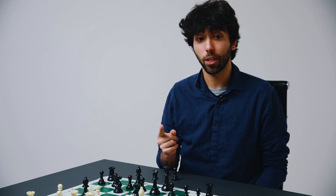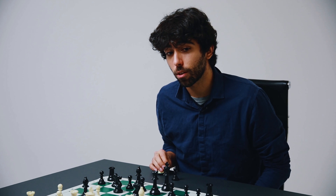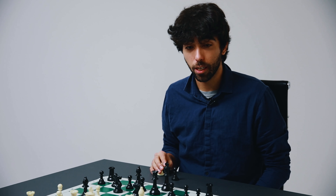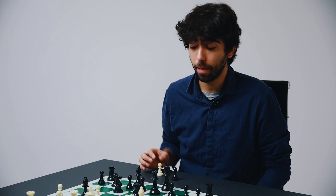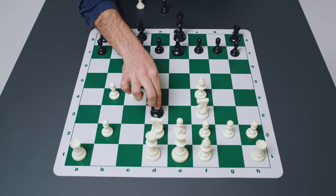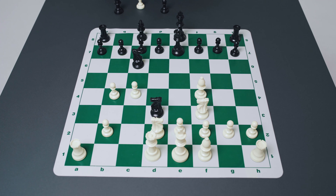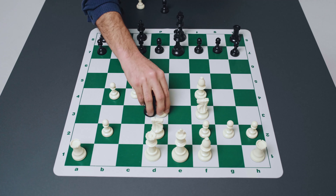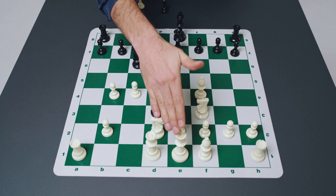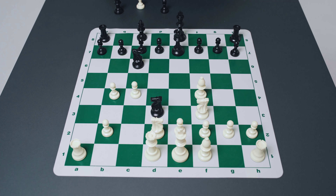This trick works especially well in fast games like blitz or bullet chess online. If white doesn't spot the smothered mate and captures the bishop on b4, then after knight d3 it's suddenly game over — smothered mate from the black side. White cannot capture the knight because of the queen on e7, and white cannot move his king because he's hemmed in, smothered by his own pieces.